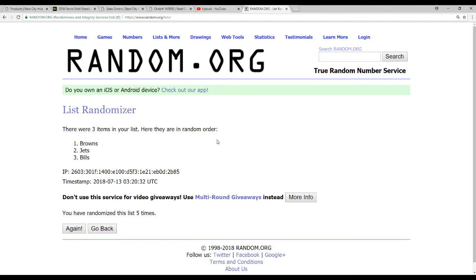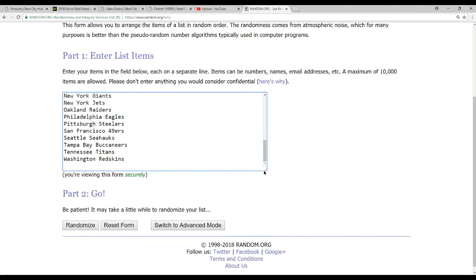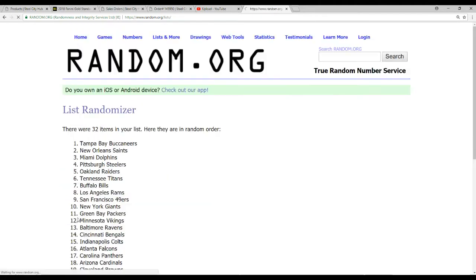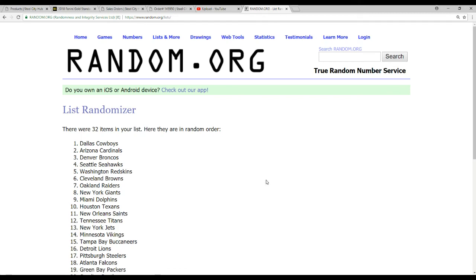And the 150 points will be randomized between everybody — the whole list of NFL teams, all 32 of them. Whoever's on top will get the points. And the points will go to the Dallas Cowboys. Cardinals were second — how about that?